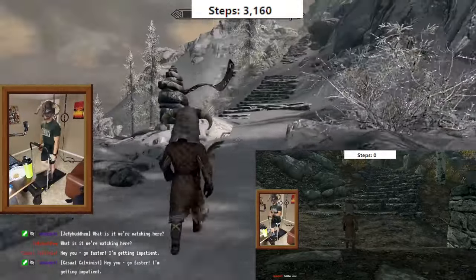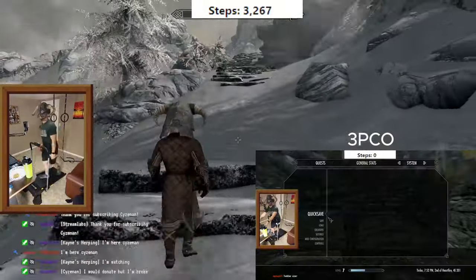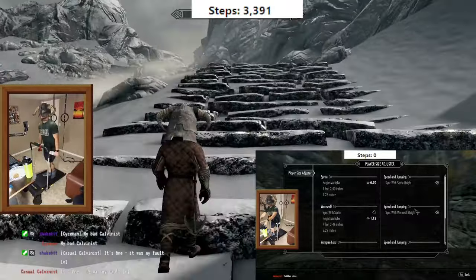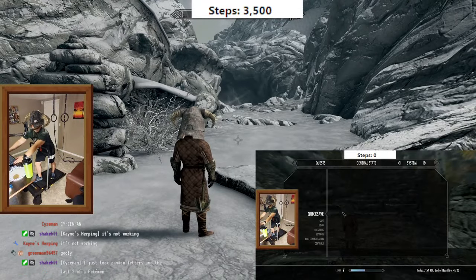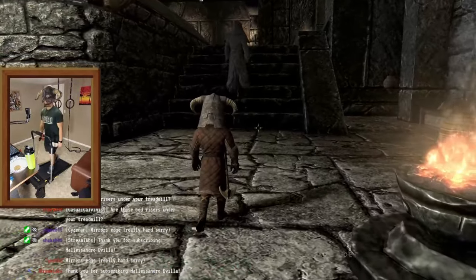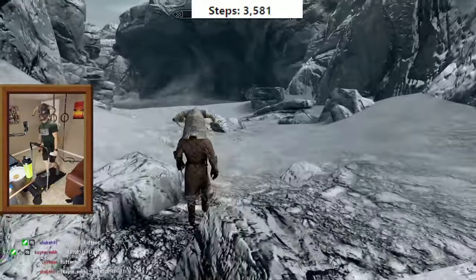I also had to use a fourth mod, the Third Person Camera Overhaul, since I wanted to do this in third person, and I needed to basically move my camera down as much as possible since I'm tiny. And I made my head twice as big because I thought that'd be funny. That is how I scaled myself down as much as the game would allow without messing up walking animations. Look how tiny I am compared to these guys — it's not quite a one-tenth scale, but it's much closer.